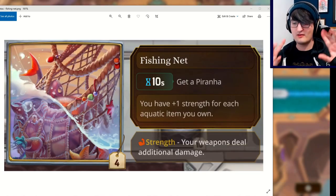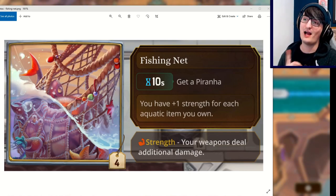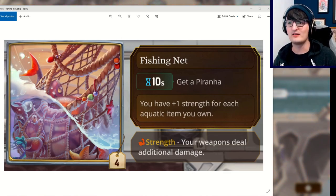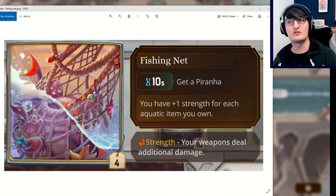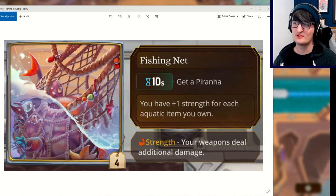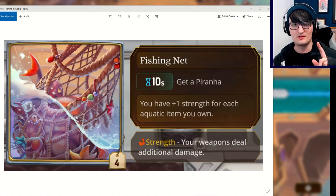That's unfortunately the end of the Pygmalion items, but we have four Vanessa items to take a look at and we're going to start with Fishing Net. This used to do something else so this is now a new item — a medium 4-gold item: every 10 seconds get a Piranha, and it has the passive ability that you have plus one strength for each aquatic item you own. I can only assume Piranha is aquatic, so it'll have some self-synergy there.